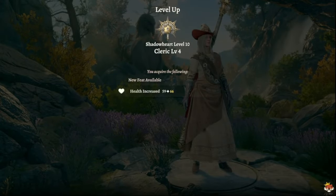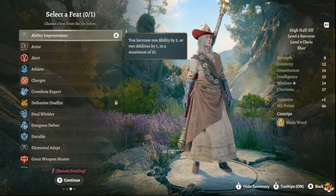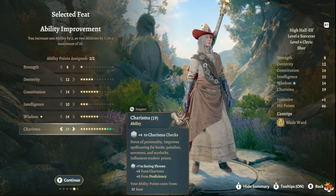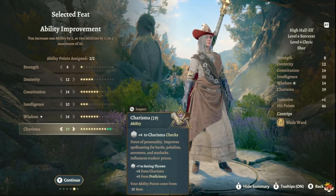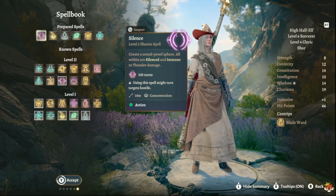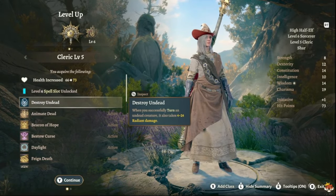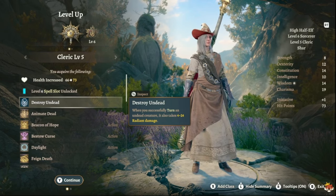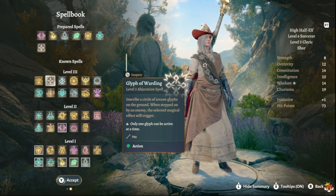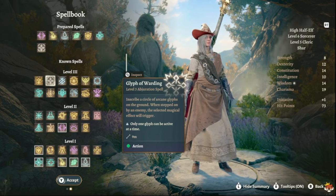At level 10 — Cleric 4 — you gain a feat. Take the ASI for +2 Charisma; with Auntie Ethel's hair you'd have 20 Charisma. At Cleric 5 you get Destroy Undead — when you successfully turn an undead creature, it also takes 4d6 to 24 radiant damage. For spells, take Call Lightning, which allows you to deal lightning, thunder, and fire damage all in one toolkit — pretty disgusting.